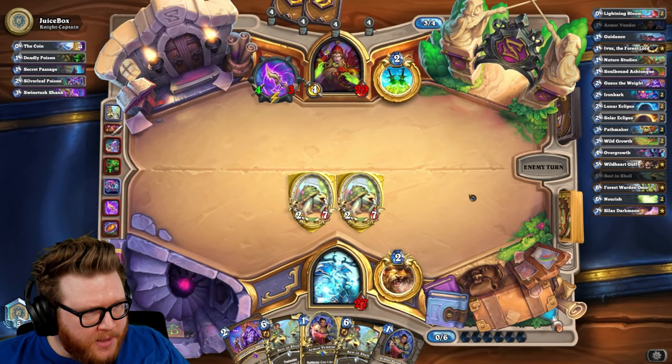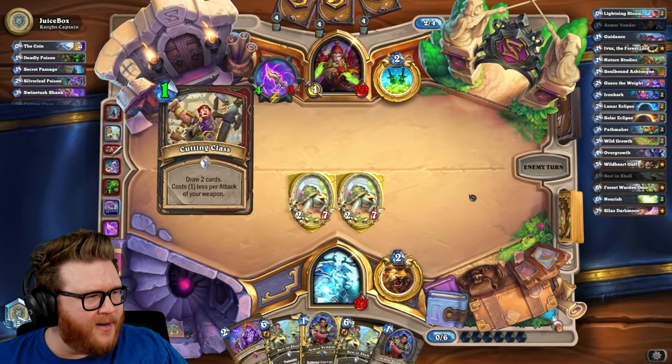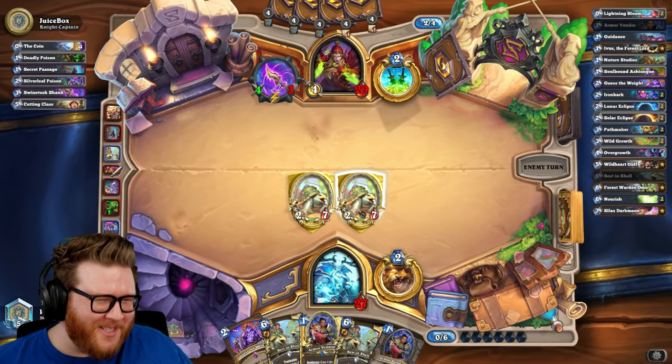What happens if you play Resizing Pouch at 20 mana? I actually don't know — I'm assuming you just get a 10 drop but I'm not sure. They should add a 19-drop to the game just for that — this always gives you some insane 19-mana card as a reward for Guff.